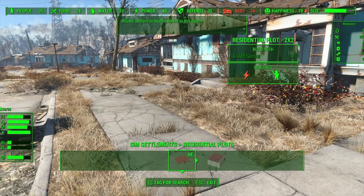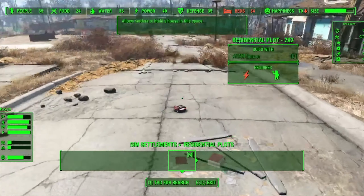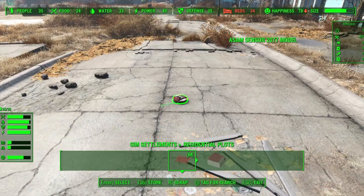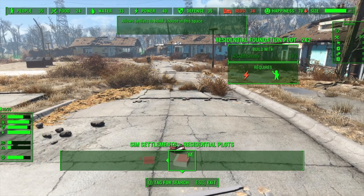If you haven't tried out Sim Settlements 2 because you don't like building junk farms for your disgruntled residents, this mod completely overhauls the experience and turns what is Fallout 4's biggest albatross into a very welcome feature.